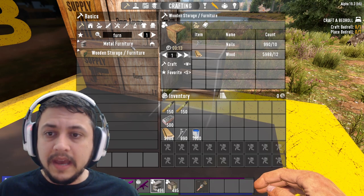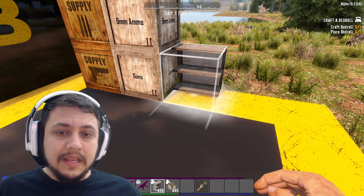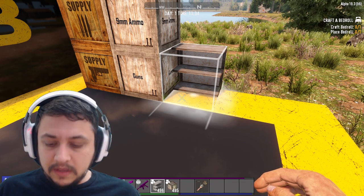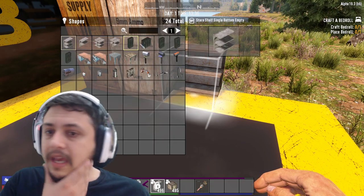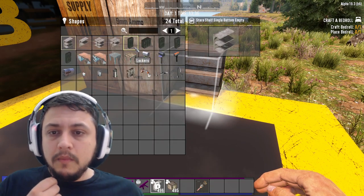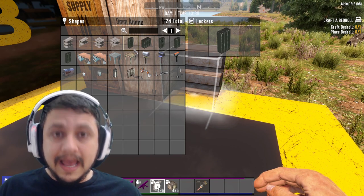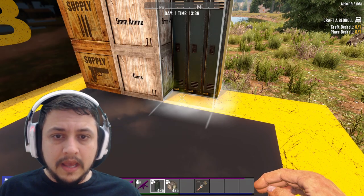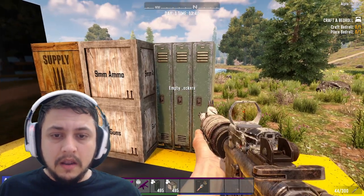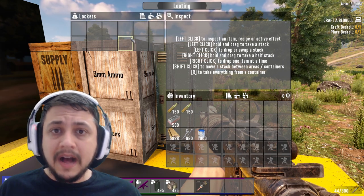You can also make these shelf-looking things — go to the creative menu and type 'furniture'; these show up as metal furniture. The shelves themselves are useless, you can't put anything on them, but if you hold R to open the radial menu and go to Shapes, you get a bunch of options including lockers and an iron desk. Let's go ahead and place a locker.